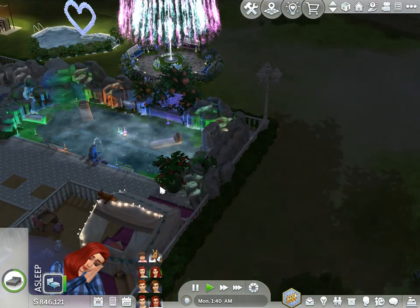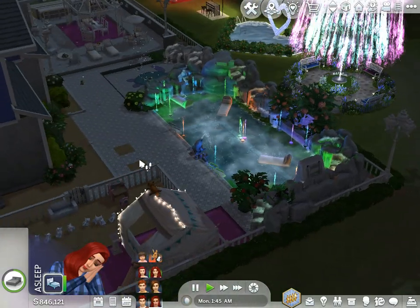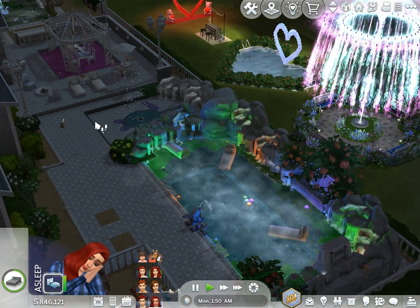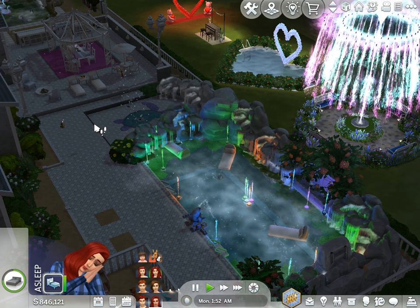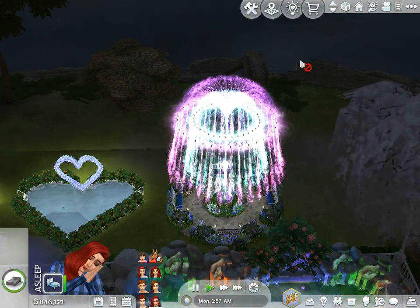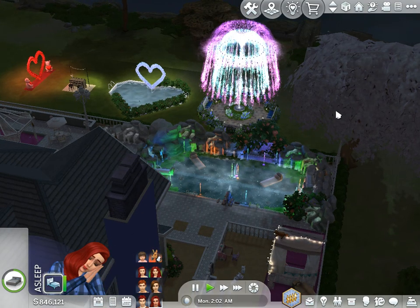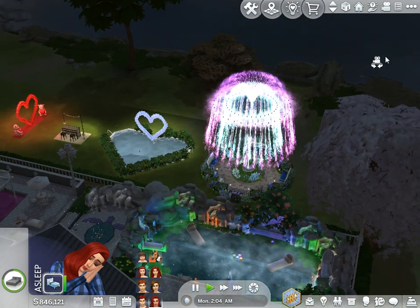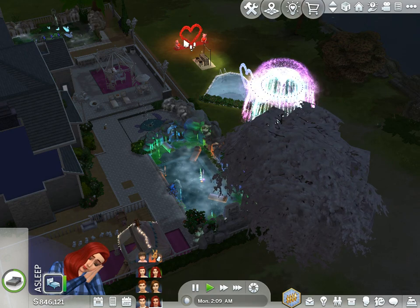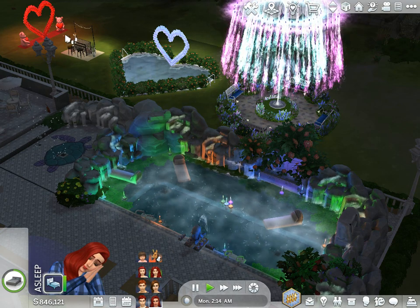What a great job she did on this pool — I'm so pleased with this download. It said 'rock pool' but the gallery thumbnail did this house no justice, and it was just uploaded today. She did use the Riviera pack and did a fantastic job. I love what she did with the colorful lights. To download this custom content firework fountain right behind it — I'm just so pleased. I'm going to exit out and not save because this isn't where I want it located; I'm just showing it.